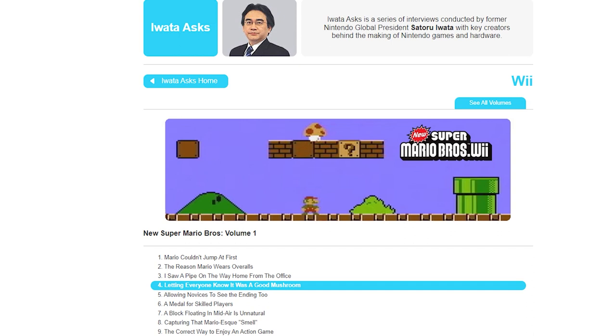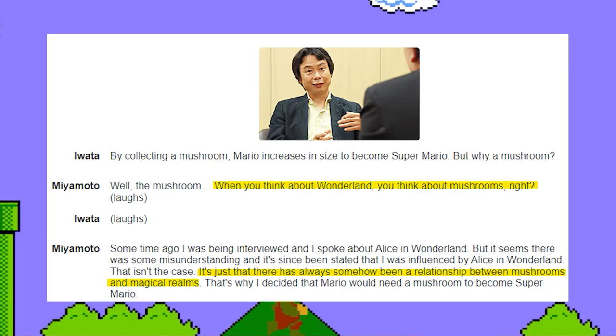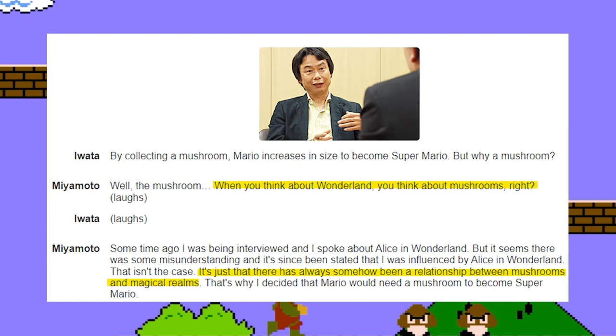In a couple of developer interviews, Mr. Shigeru Miyamoto, creator of Mario, has spoken about the connection between mushrooms and fantasy lands. When you think about Wonderland, you think about mushrooms, right? There has always somehow been a relationship between mushrooms and magical realms.